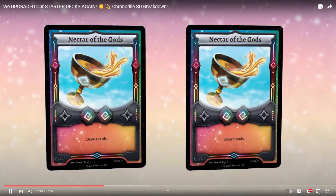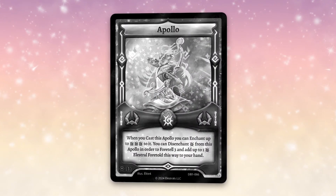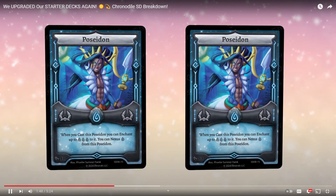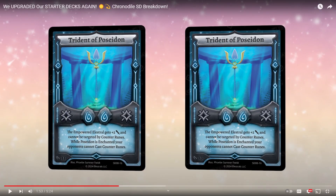Moving on to the runes, we've got two Nectar of the Gods for draw power and two Ambrosia to heal your deck. This deck does not feature Apollo — however, the Pharoahgeist starter deck will feature Apollo. This one features Poseidon, the water divine rune, and two Trident of Poseidons. I understand why Poseidon is in here — I just kind of wish it was Apollo since we did already have a starter deck with Poseidon in it.